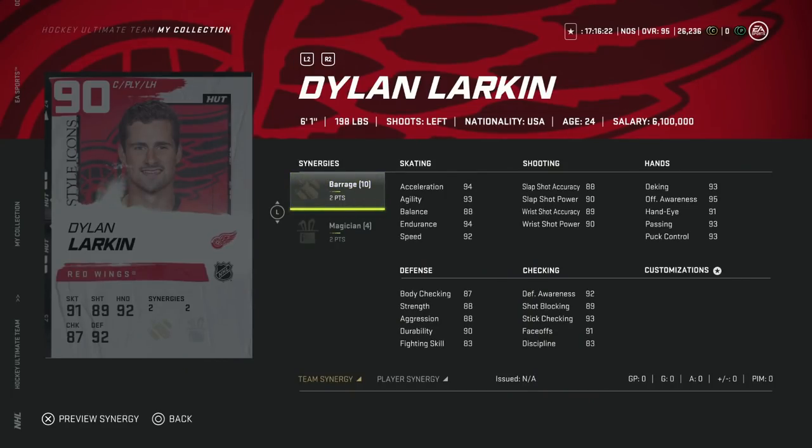We'll kick things off with the 90 Dylan Larkin, 6'1" 198 with 2 to Barrage and 2 to Magician. This is honestly a phenomenal card. If anyone plays the game and say you had a hard time using someone like Lindros or those big guys — you found them really slow and sluggish at center and you just can't use them, your play style doesn't dictate that — this is the perfect card for you. 2 to Barrage is obviously nice if you can get that activated. 2 to Magician on this card is really good because it'll basically max out all of the L2 stuff that you can do.